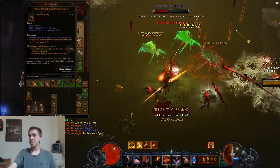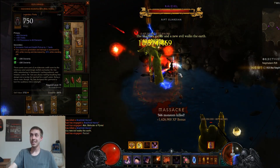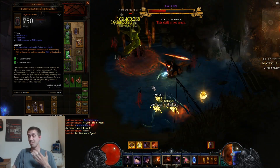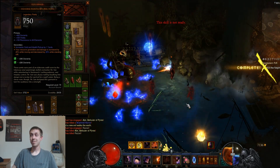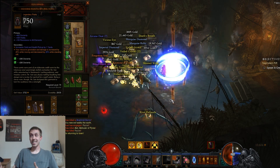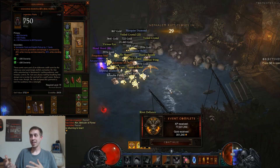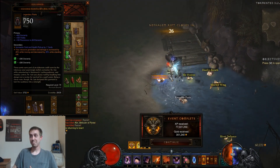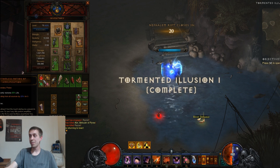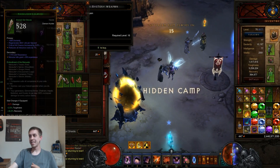We're using five pieces of Natalya's — the ring, boots, chest, helmet, and gloves. In addition, we have the Royal Ring of Grandeur. The reason for that is we took off the Natalya's pants and threw on the Hexing Pants of Mr. Yan. For a mobile Natalya's build like this, Hexing Pants has been a great way to boost clear speeds. There are a bunch of options for how to support the Danetta's set.